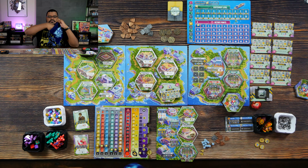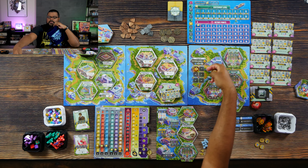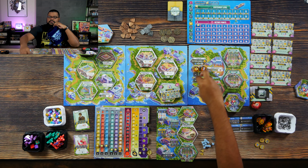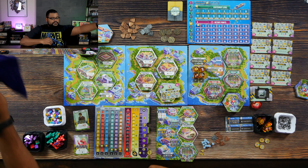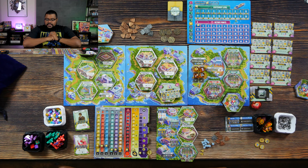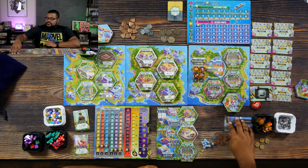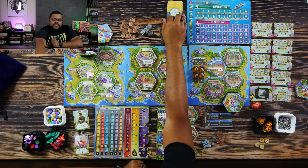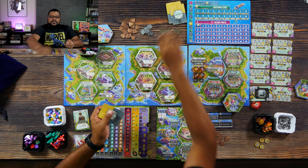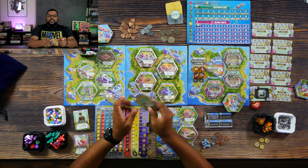I'm starting off using the book's new player setup variant instead of doing the normal drafting for tiles. I'm using the casino and the stegosaurus as my starting tiles, and I've discarded the rest off to the sides. I've also started off with eight coins, and my first upgrade for the jeep cost two more coins, so I have ten total. Everything else is set up normally.